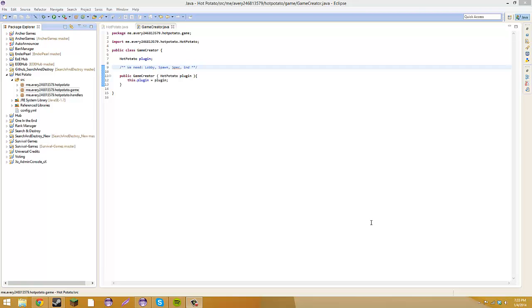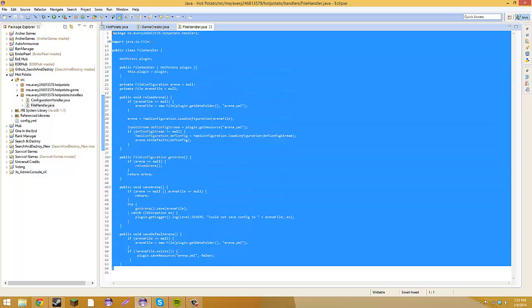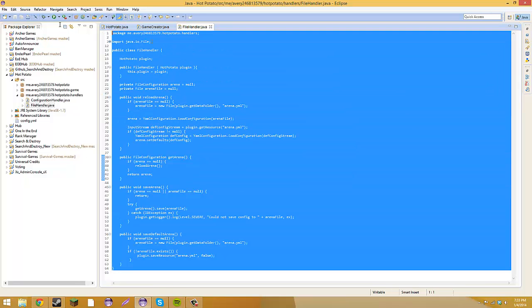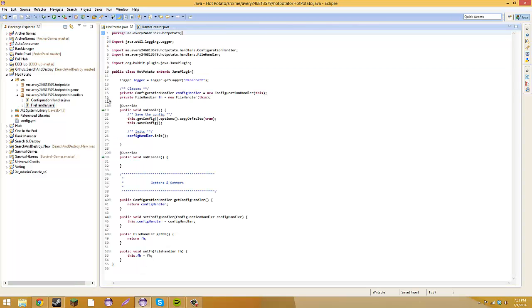What I created was a file handler that basically made a new arena.yml file. What you're going to have to do is add this new file in your handlers folder, call it FileHandler, copy and paste it from the Pastebin, paste it in there. Then in your HotPotato main class, do 'private FileHandler fh = new FileHandler(this)', then create the getter and setter.